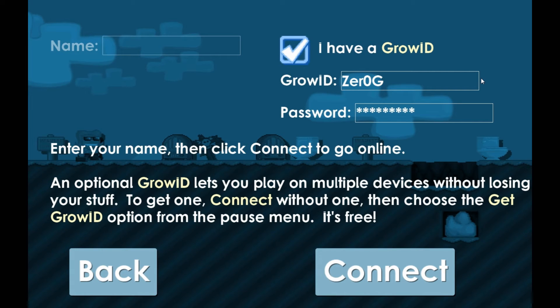Hey guys, ZeroGT here. I'm gonna show you how to get a world lock every day — 99.9999% you will get it. You don't need a Grow ID, if you don't ever use your Grow ID ever. I'm serious. First, you need to make any name, any name at all.